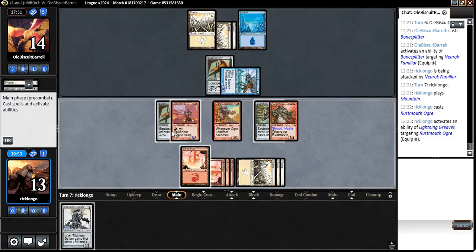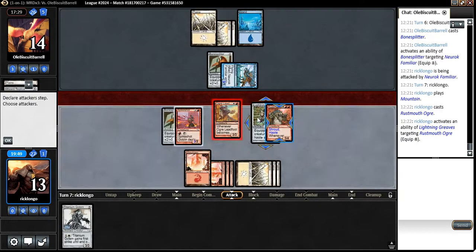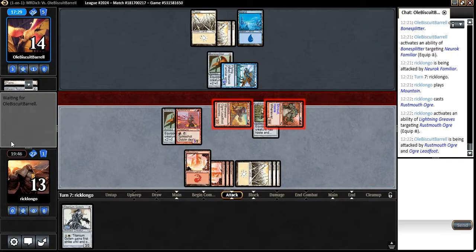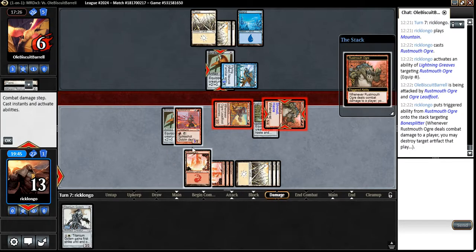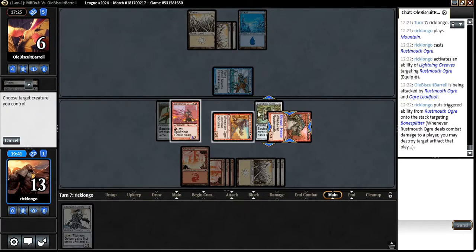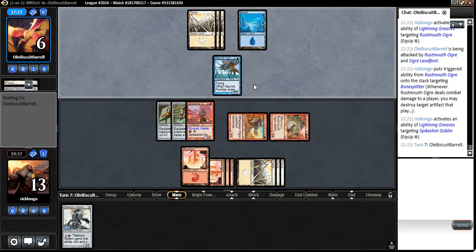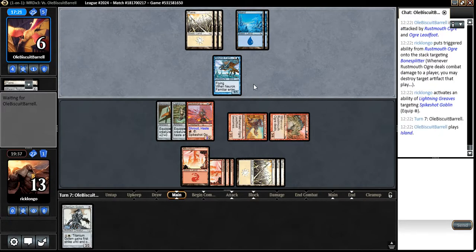Let's put this here and attack for a bunch. We could even attack with the Spike Shot Goblin, but no reason to now since he does have mana up and I do not have Shroud on my guy. Let's destroy the Bone Splitter and give Shroud to our guy. He may have a Thoughtseize, but if he does that, he's just dead — literally dead on board.